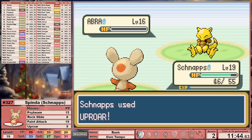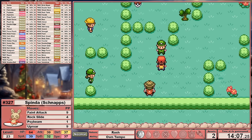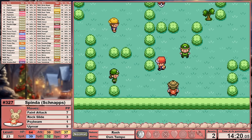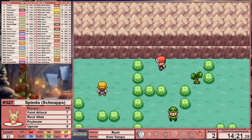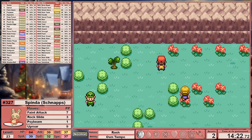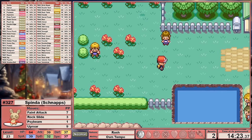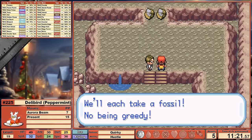We clean up Abra and move on down Nugget Bridge. On Route 25, I make sure to pull down Camper Flint to gain access to TM43 Secret Power. This 70 base power normal move, along with STAB, becomes 105, plus boasts a 30% chance for a secondary effect — most of the time, that's going to be paralysis. Schnapps' next stop is Misty, so let's catch up with Peppermint.